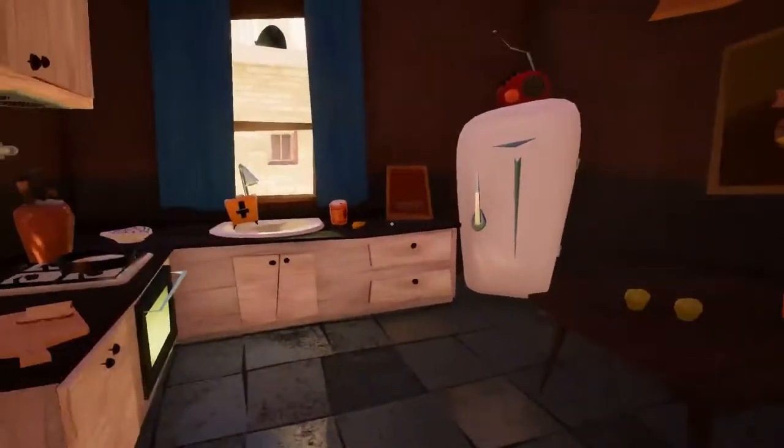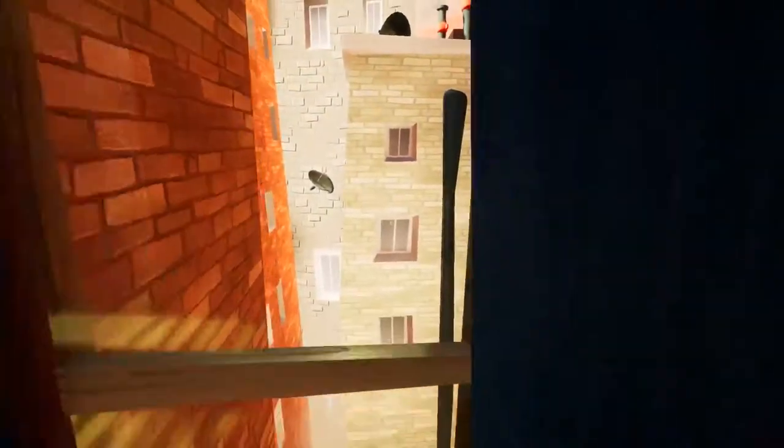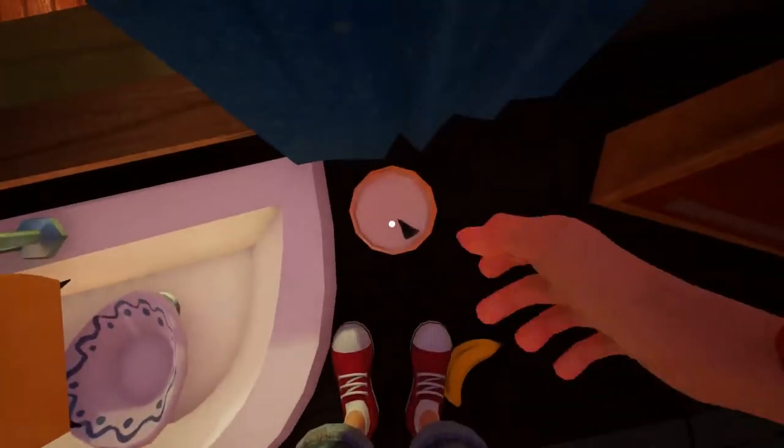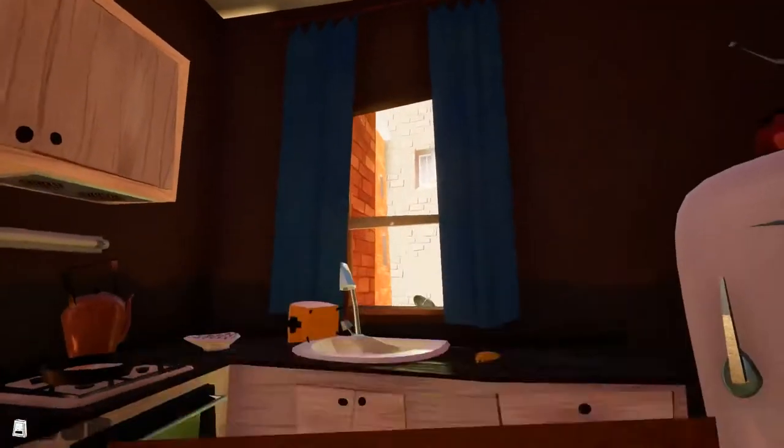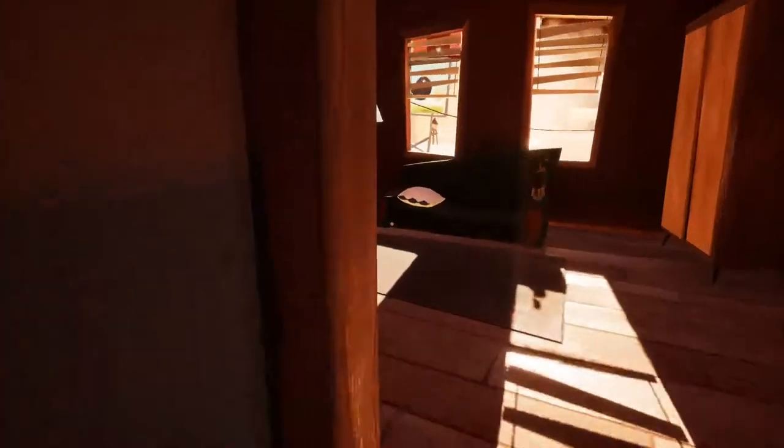Okay, so we're in here, assuming we need to do something. Can we smash the windows? That would be useful. We escape this floating house. No, we can't. So we'll knock on the door.